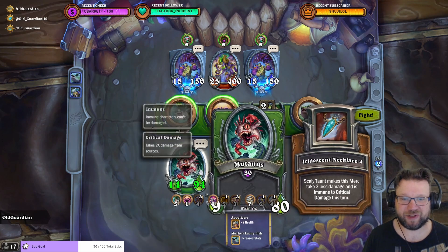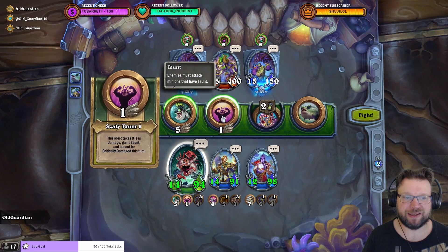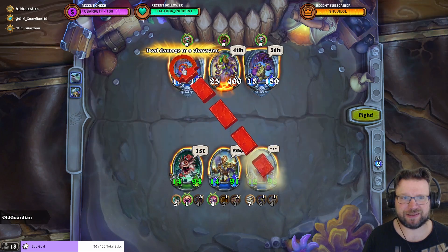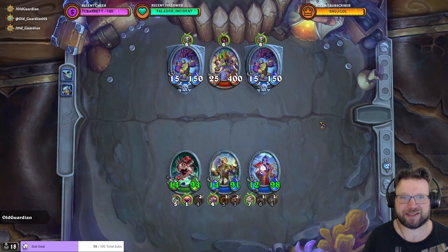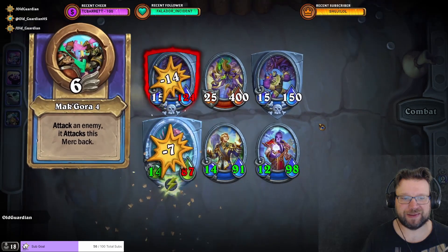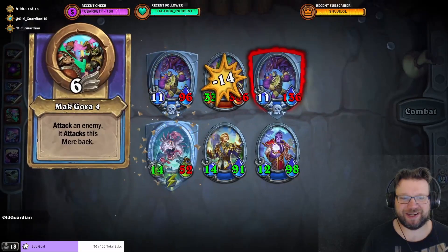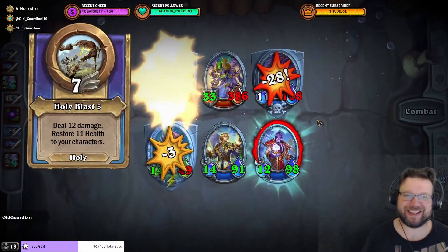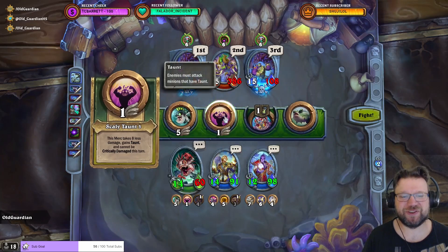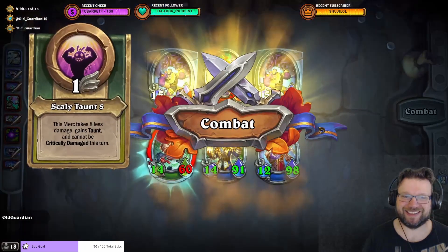Heroic Yashurash with Holy and Mutanus. They are all attacking — I need my Scaly Taunt. Start blasting away at the adds here. Go ahead and have my green attack into your blue — that's surely going to help. That's surely going to do something. Plot twist: it is not.